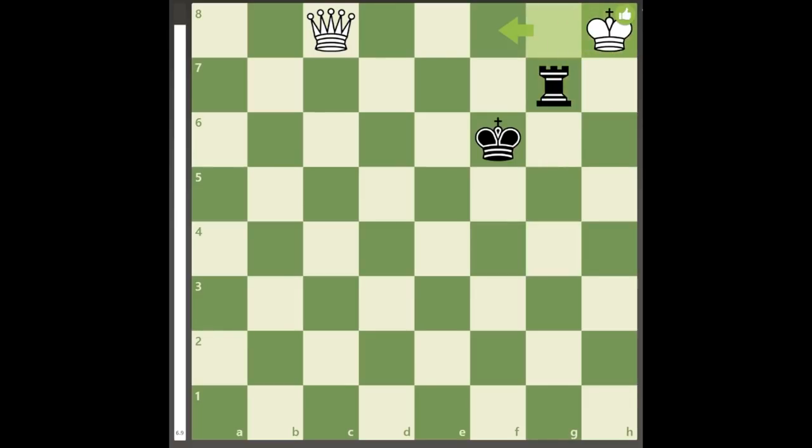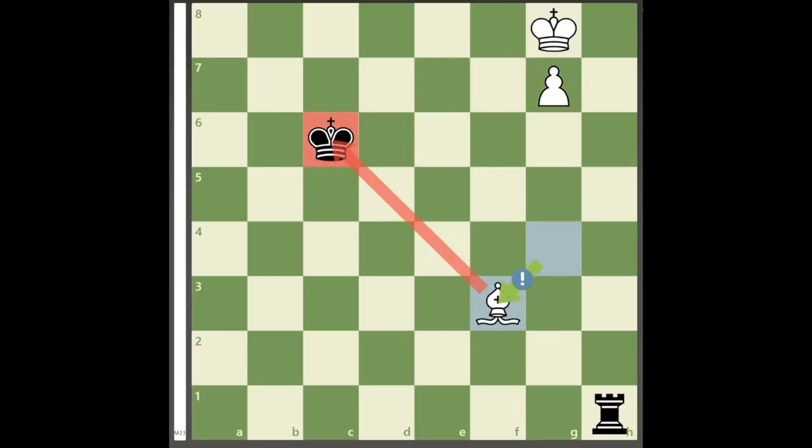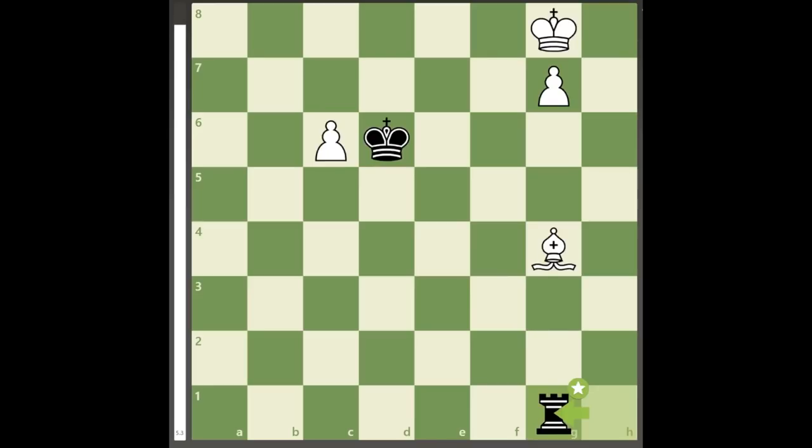The enemy king goes to d6 in order to neutralize the c pawn, but white can freely push the g pawn because king takes c6 will lose the h1 rook to a fork. Rook to g1 follows, and by now you should easily see the best move that guards c6. Still, it's unclear how white can overcome black's saving card after rook to g3.